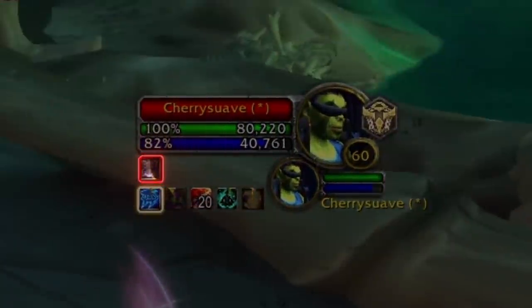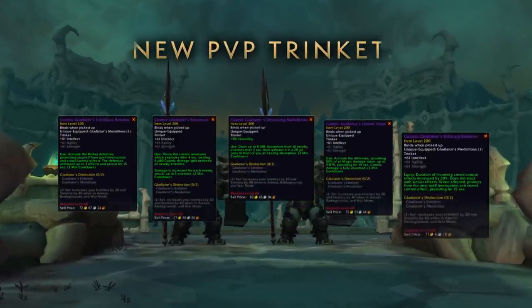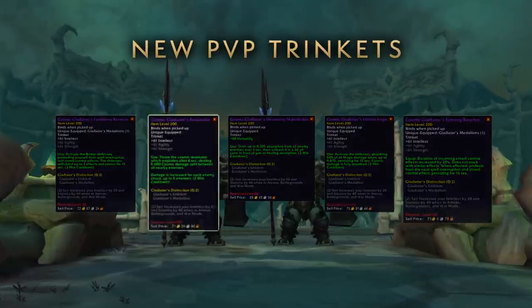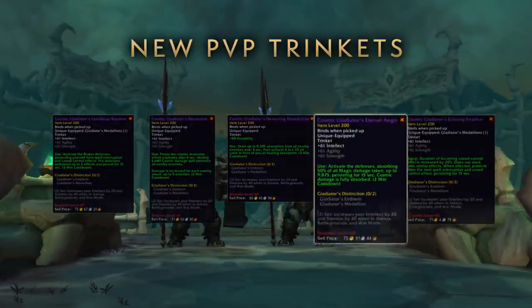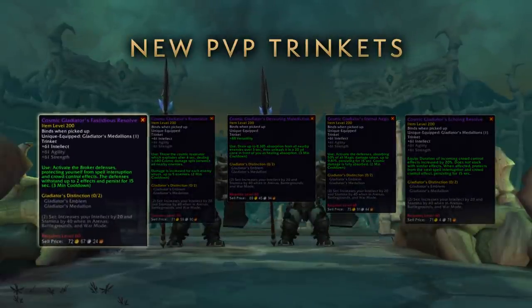Season 3 will also feature five new Cosmic Gladiators PvP trinkets with unique powerful effects. These trinkets can deal powerful cosmic burst damage, absorb enemy healing, protect you from magic damage, and give temporary immunity to crowd control effects.